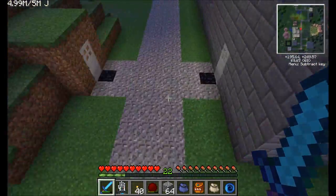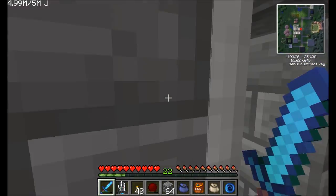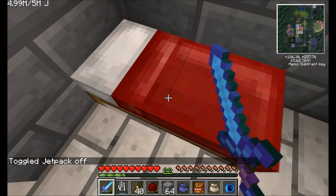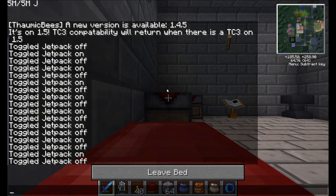It's getting dark out. Let's take a look at coming in for a landing — that is really fast. I better turn off my jetpack, sneak away inside, and take a nap because it's getting dark out. I'm having too much fun with this.